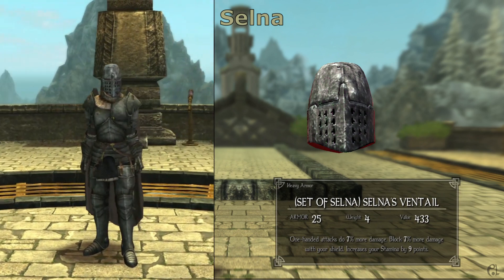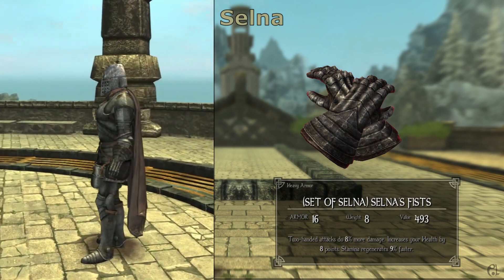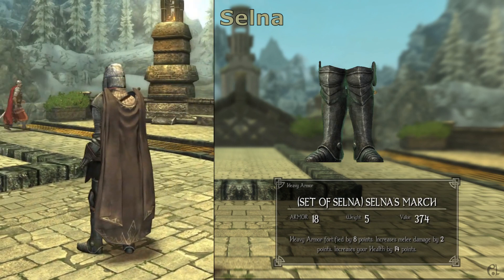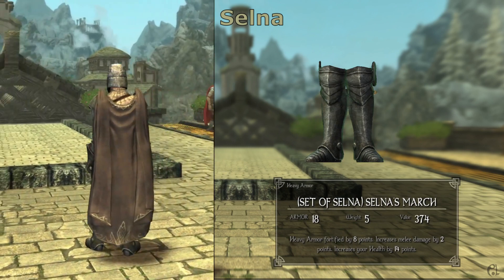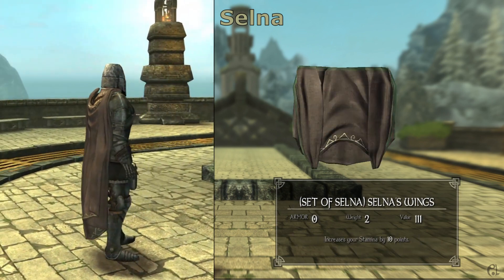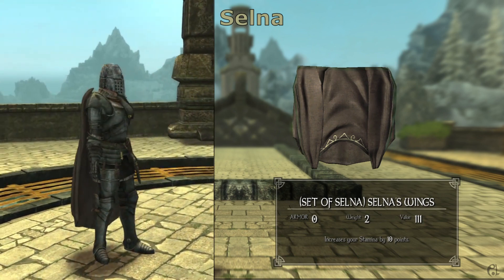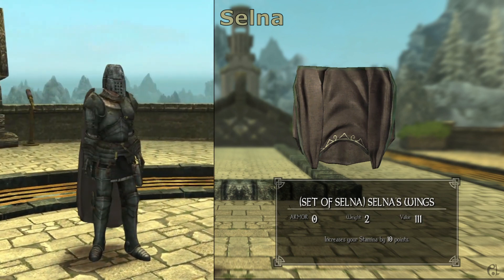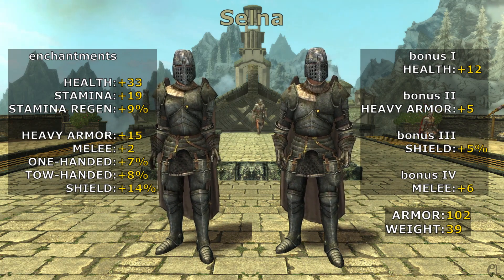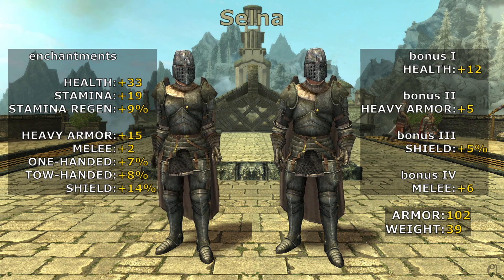All five parts worn together also grant a fourth bonus. With similar but better enchantments and defense, Selna's armor is a direct level up from the Ratcatcher and a fierce-looking set for the aspiring warrior.